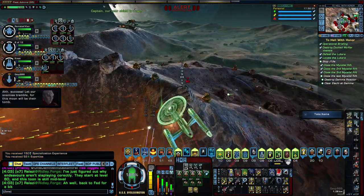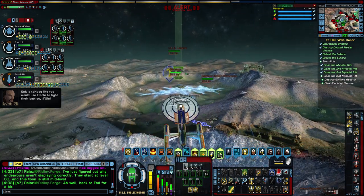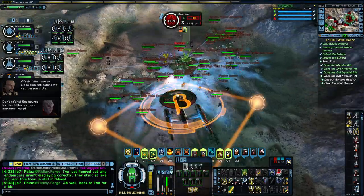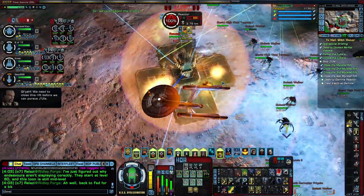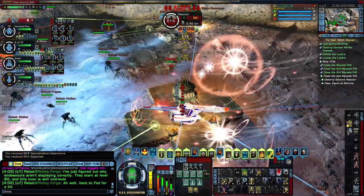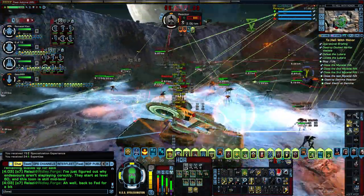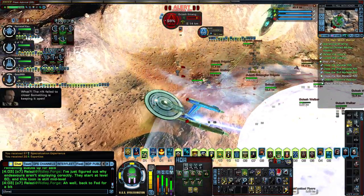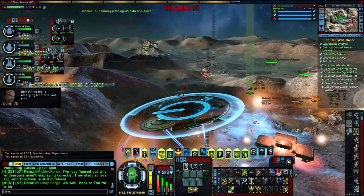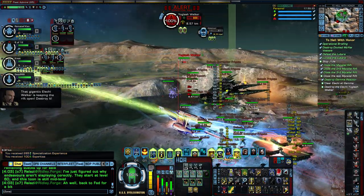The Klingon shipyard is trying to defend itself by opening up mycelial rifts and allowing insane Alachi through to defend. I usually target the reactors and circle them to get them close to death, then start my escape from the blast. This last rift won't close when you blow the reactor, because the Alachi have gotten wise to your plan — they bring in their dreadnought once they figure out what you're trying to do.